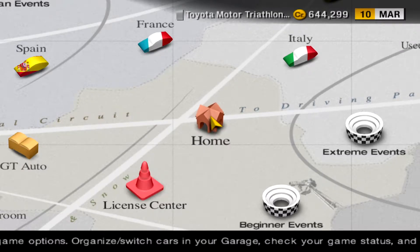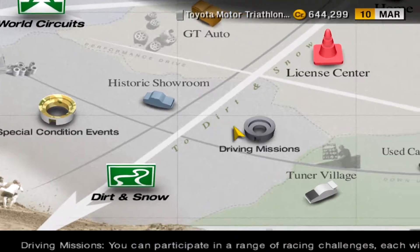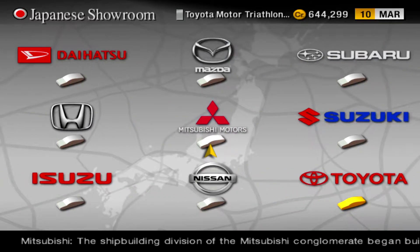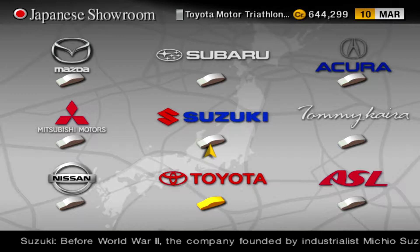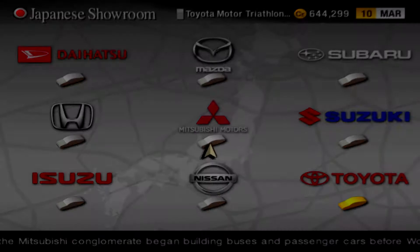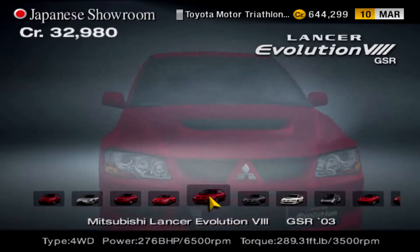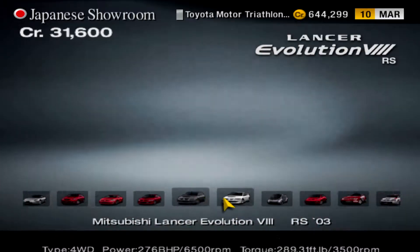Welcome back to Let's Play Gran Turismo 4 Part 17, and today we are going to be doing the Grand Canyon Easy event. I'm gonna need to buy a new car because the four-wheel drive car I do have that would be okay for it would be the Silica, but I kind of want something else, and it's gonna have to be something a little bit OP because these rally events are gonna be the biggest bitch.